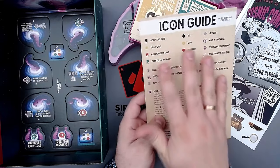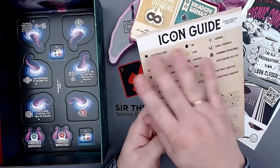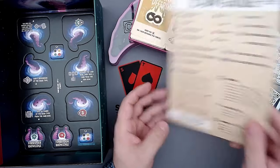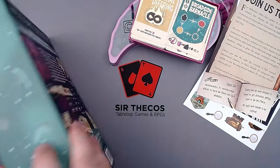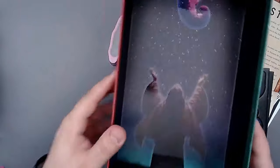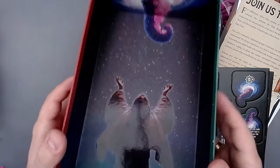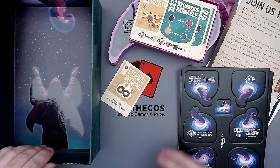And then also we have another icon guide here, so you can leave that on the table. But everybody has their own card. If they want to look at it in a larger way, there are some more explanations here. That's pretty cool. So we actually have like two player aids - one for each player and then one for the entire table. And look at this - again like a UV printer and you see a really cool design inside of the box. Very, very nice.